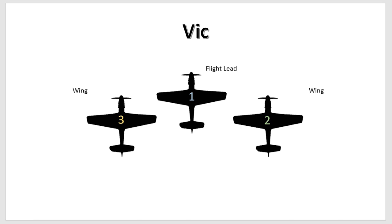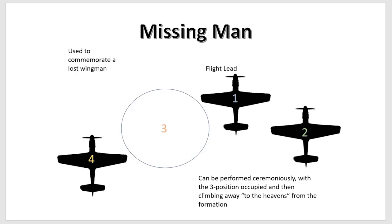The VIC formation was named for its inverted V shape. I've only ever used it when I don't have an element lead and I have two wingmen. And just for fun — the missing man formation. You can use it to razz your wingman who always gets shot down and is never around when the fight happens. Lead the flight back over the airfield while he's spooling up after his respawn and do a little missing man in his honor.